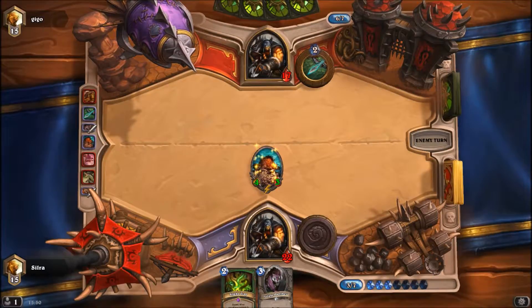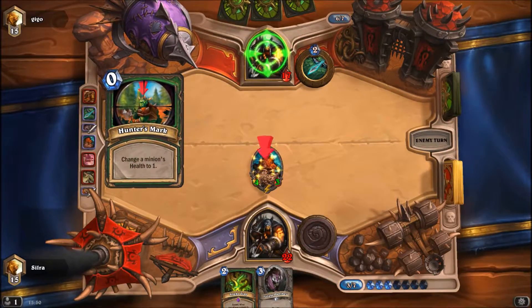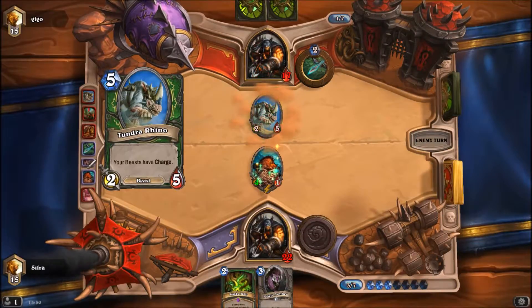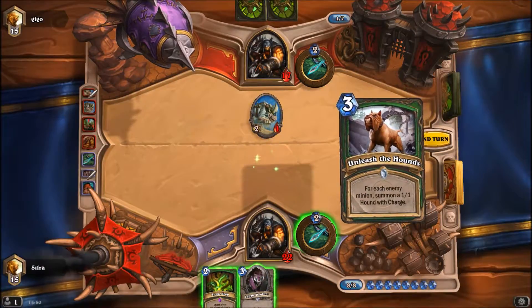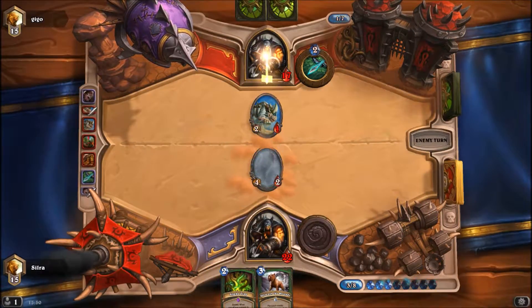I am hoping for a good drop here. Savannah Highmane of my own, another Kill Command, a Hunter's Mark and a Stonetusk Boar, or an Arcane Shot, a Thunder Rhino — alright. Thunder Rhino lives after doing that trade. That is highly annoying, that is very very annoying.